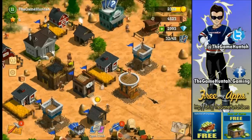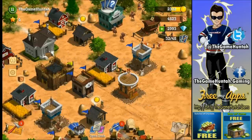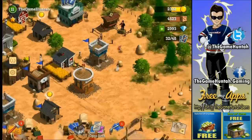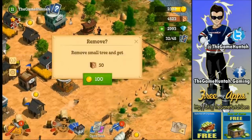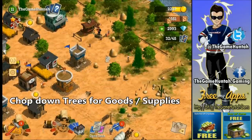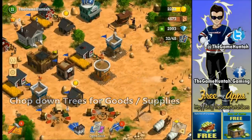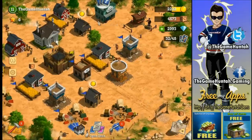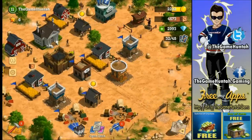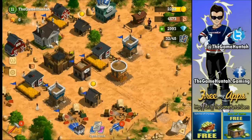Two really important resources: gold and wood. Wood is easy to get — you just chop the trees. It's critical because you need the space to place more buildings in your village, and that resource is essential to start building other structures. So keep an eye on that and chop the trees.